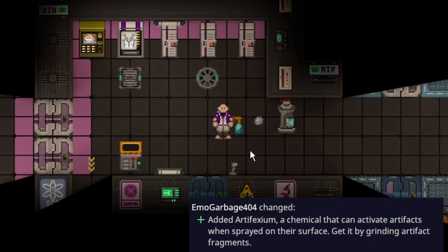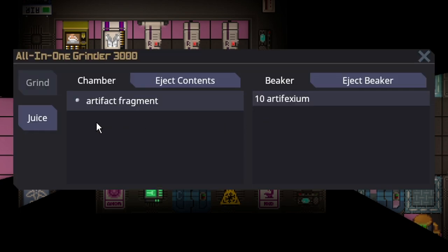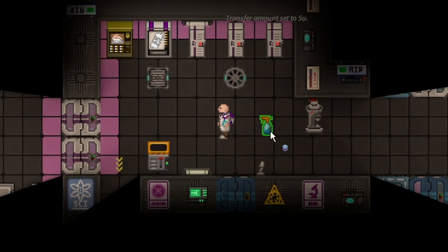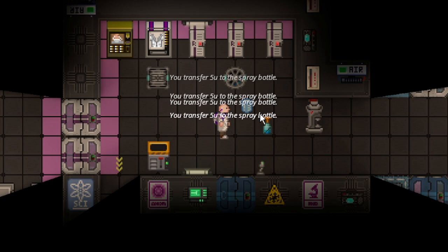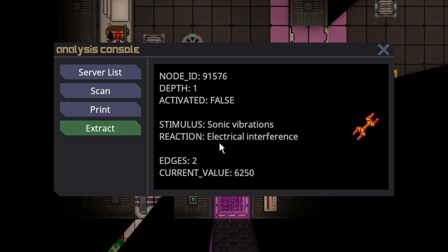Artifexium has been added to the game. In order to obtain Artifexium, you must get an Artifact Fragment and juice it in a blender. What Artifexium does is — if you put it in a spray bottle or something equivalent and spray it on an Artifact — it will activate it.